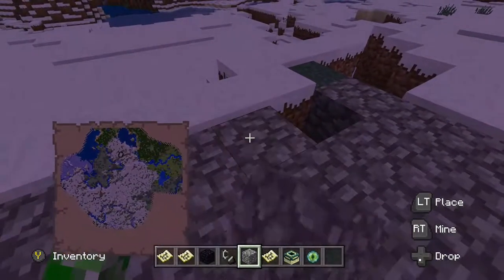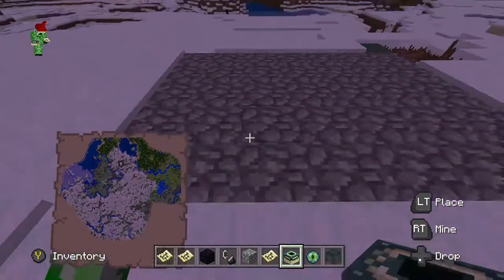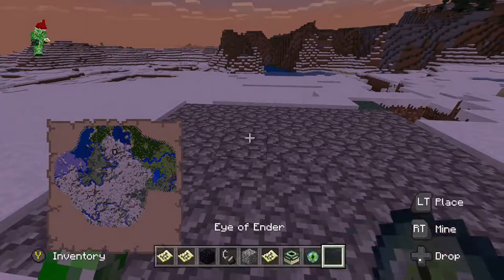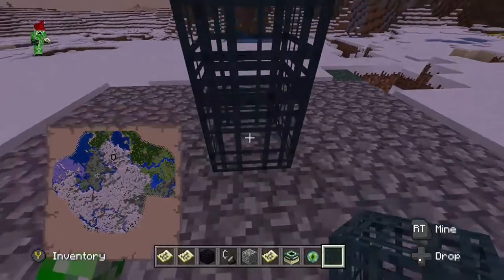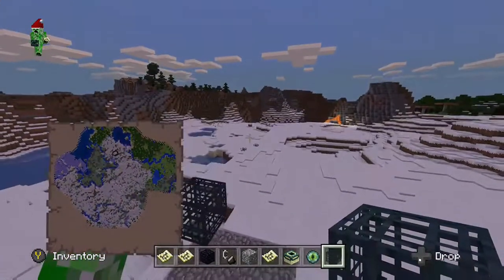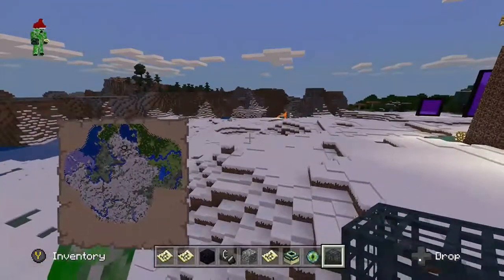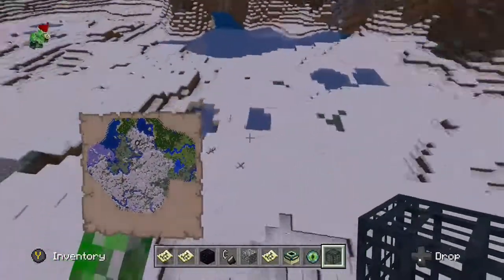That's probably everything I need to talk about. How does it work? A located map is pretty simple — when you locate into a different area. And the normal map is pretty simple — you open up a map when you start a world. It's just absolutely simple. That's everything I need to cover in this random Better Together video.